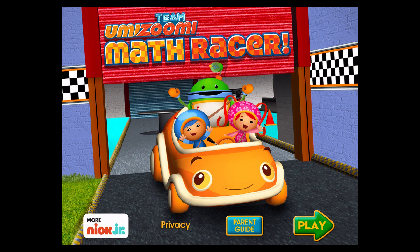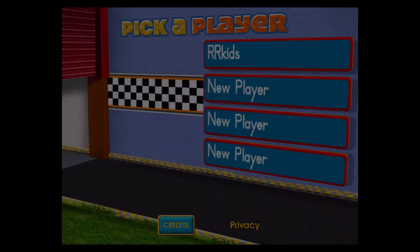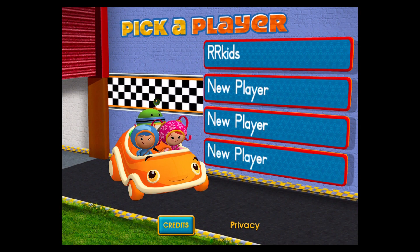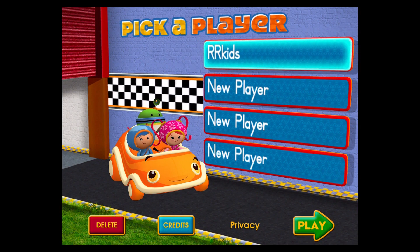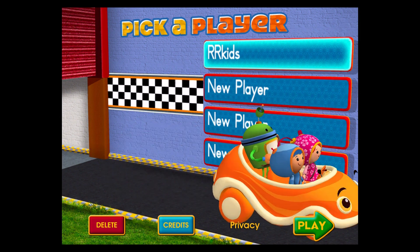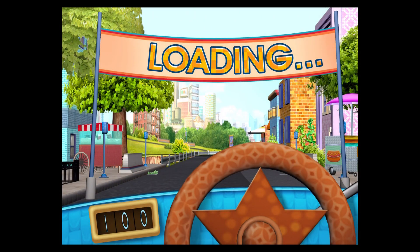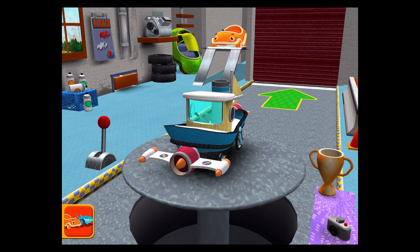Math Racer. Tap play to begin. Tap on a space to add your name or choose it from the list. Tap play to start racing. Welcome back Umi Racer, tap to choose a car or head out to the track.